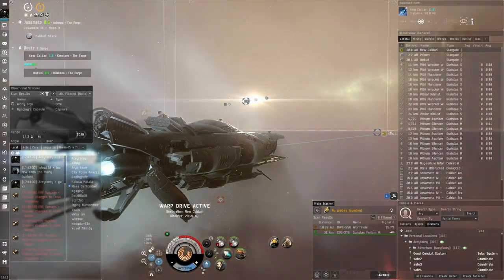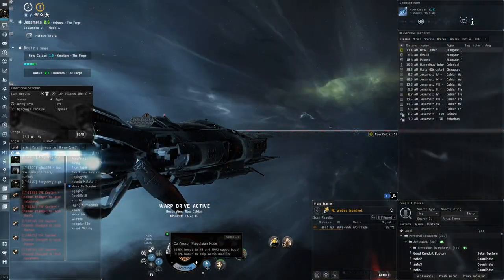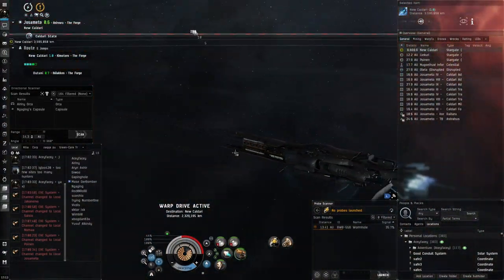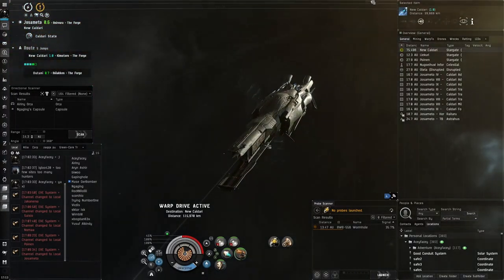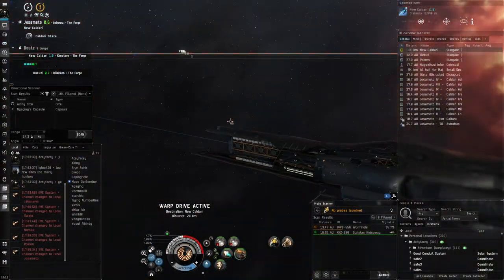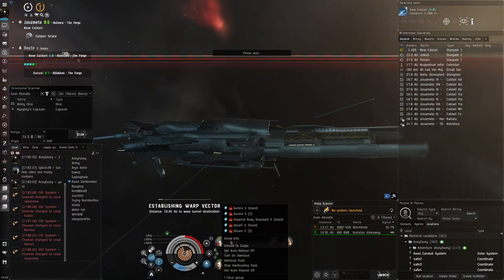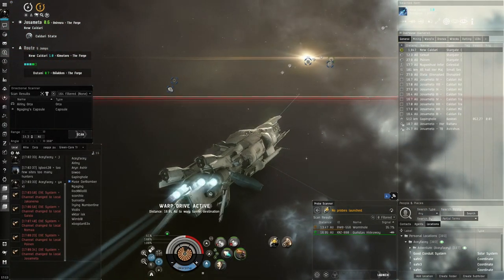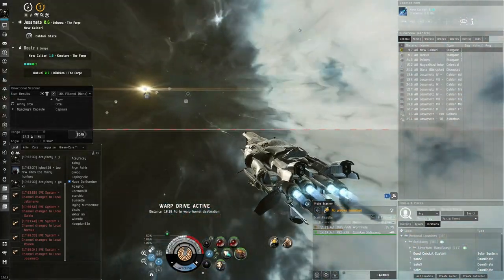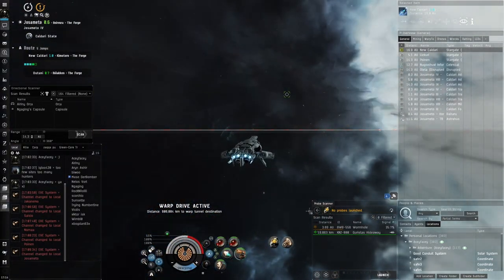The reason I switch to propulsion mode when moving is that it gives better inertia and makes us align faster - a slight improvement. I also think propulsion mode is where the Confessor looks best, more compact. Oh - a Guristas Hideaway! We should definitely do that because it has a real chance of dropping good stuff, and they take only one to two minutes to clear. Loading Imperial Navy Standard ammo - actually aurora since targets might be at a bit of range in hideaways.